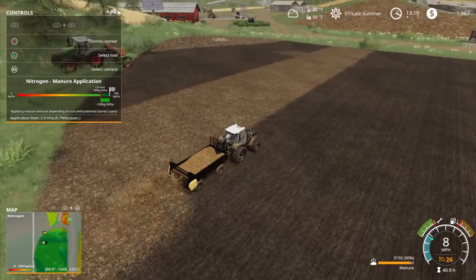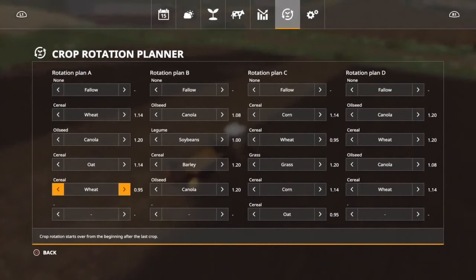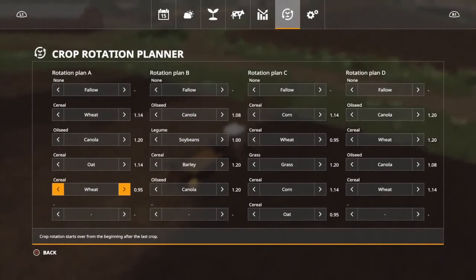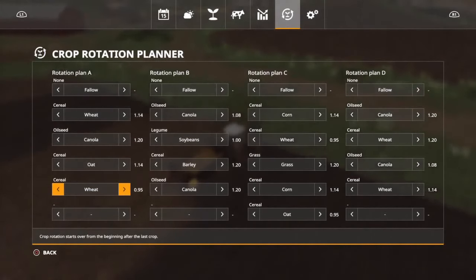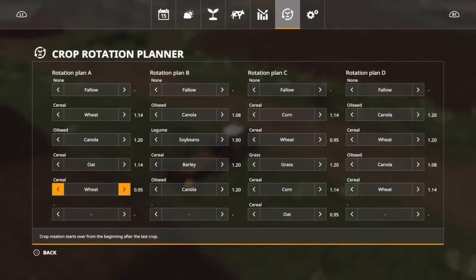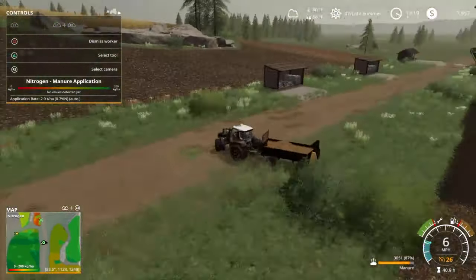Precision farming tip: once you've done three harvests, go ahead and get yourself manure out. Actually, do it after the second harvest — I should have done it after the canola on rotation plan A. So about every two harvests. Now I've got the wheat and I'm catching up; it's evening out and looking very pretty.